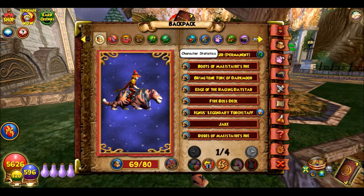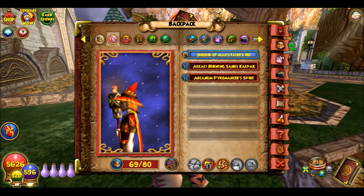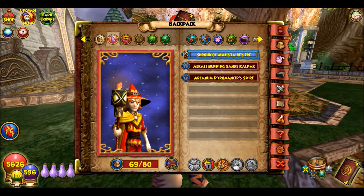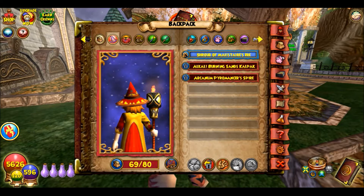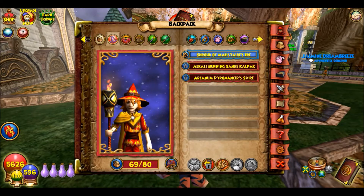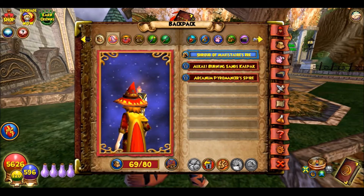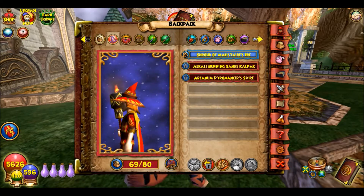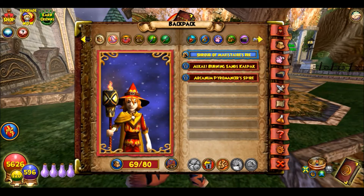Now I'll show you my gear. I have the Malastere hat stitched onto this hat — I forgot what hat I stitched it to, but I know it's a level 30 hat and it's like some Marleybone drop. I stitched it and it looks pretty cool.